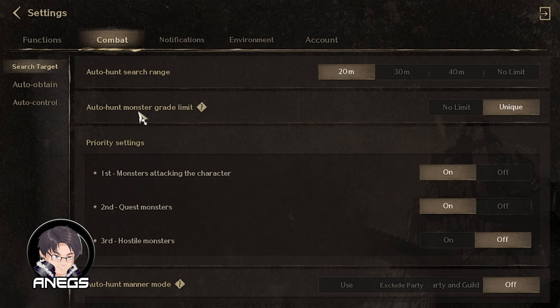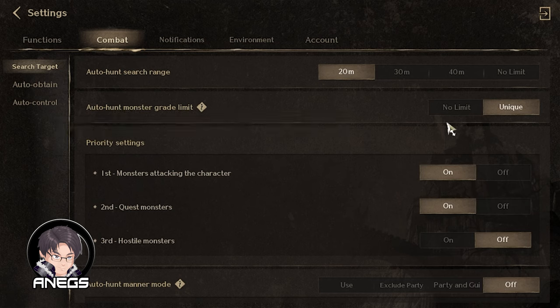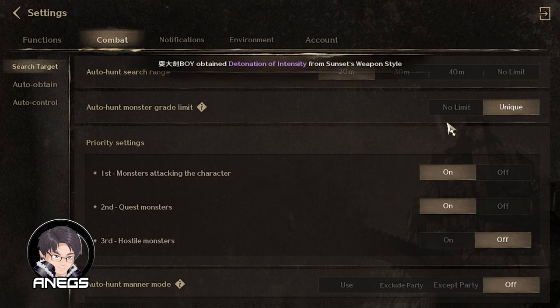Sunod, dito sa Auto Hunt Monster Grade Limit, ilalagay nyo sa Unique. Ibig sabihin nito, when set to Unique, your character does not attack monsters without a grade during auto hunt. So iiwas kayo dun sa mga ganung monsters — usually malakas yan. Sa farming at questing, normal monsters lang naman yung titirahin natin.